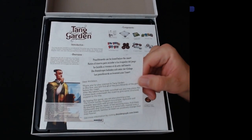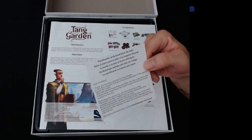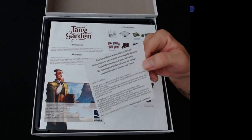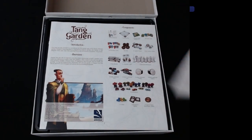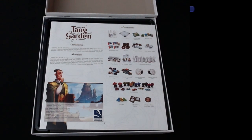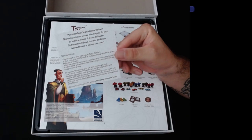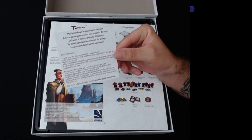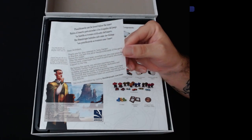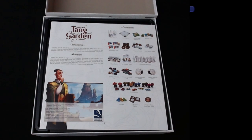There's a note inside: punch boards can be found below the insert. It says, 'Dear architect, thank you for your interest in Tang Garden. In the box you'll find all the punch boards below the insert. After tokens have been punched out, you can place the frame back underneath the insert to give structural support to the tray.' I always like that because sometimes inserts are flimsy or you're left with gaps and stuff slides around. Also: by buying this game, you're planting a tree through their forest garden program. That's awesome.